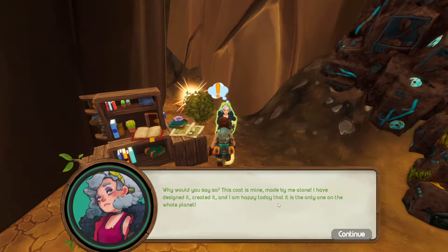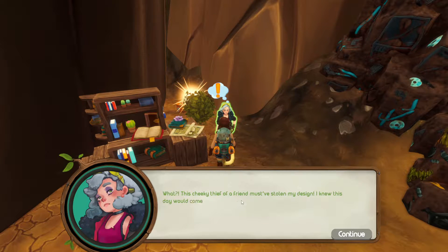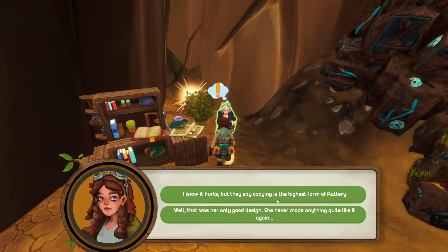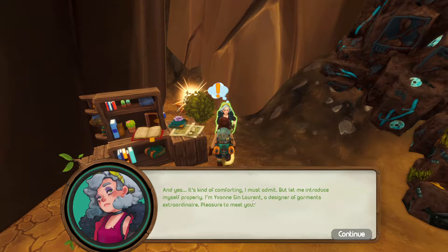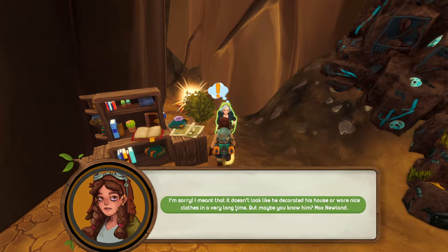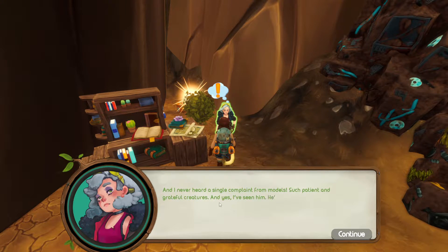'Some cheeky thief of a friend must have stolen my design, I knew this day would come.' 'At least she can't steal from me forever again since she's out of here and I'm here — it's kind of comforting.' 'Let me introduce myself — I'm Yvonne.' We learned that Max doesn't like — well, he decorated his house with one — and they worked together on some designs. She made custom hats for his animals: 'the best order I ever did.' I've never heard a single complaint from the models — 'such patient, grateful creatures.'